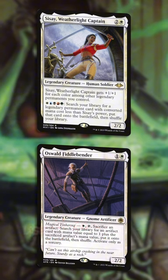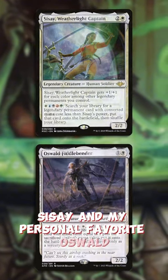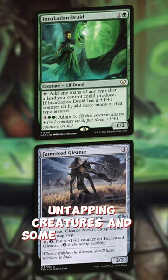Agatha's Soul Cauldron is also useful for color fixing in Wulfgar, Sissé, and my personal favorite Oswald, as well as for some extra combos with self-untapping creatures and some large mana producers.